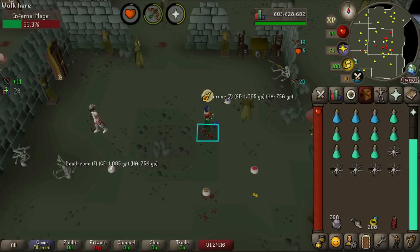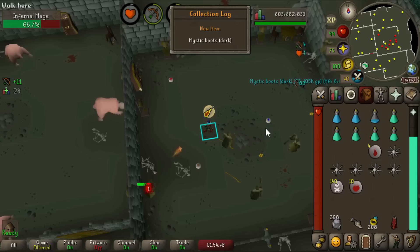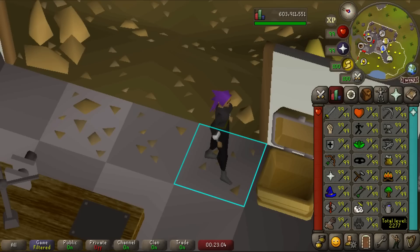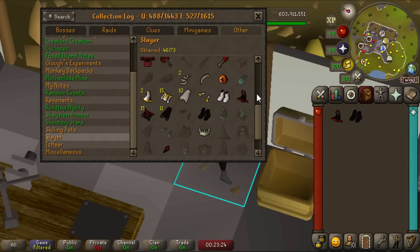Wait — there's another player logging in with a slayer helm! They totally have an infernal mage task — oh, they're just walking away. The mystic boots dark — collection log slot unlocked! These are worth 100,000 gold. I got off briefly to hang out with my son, killed infernal mages on mobile in the meantime, and got the mystic hat dark on my second kill. So in about 200-something kills we got both. The last piece of mystic we need (not counting dusk mystic) is the dark mystic gloves from banshees.